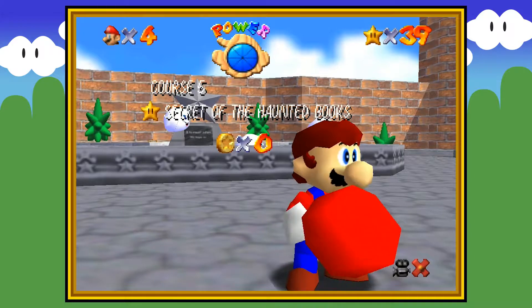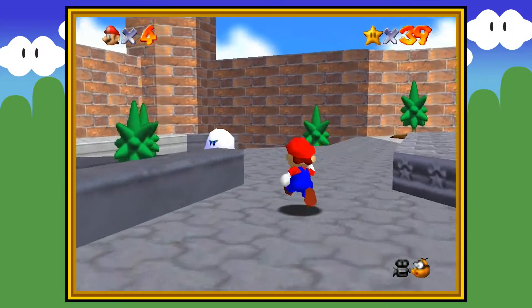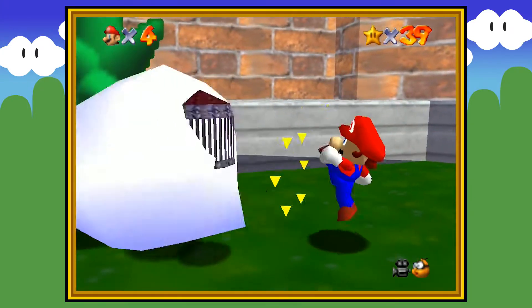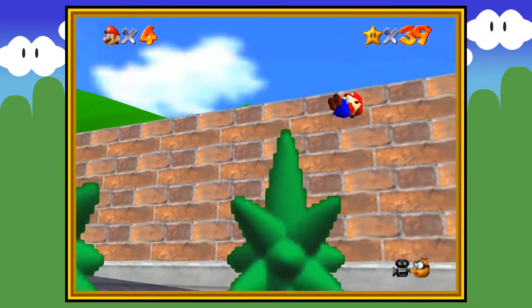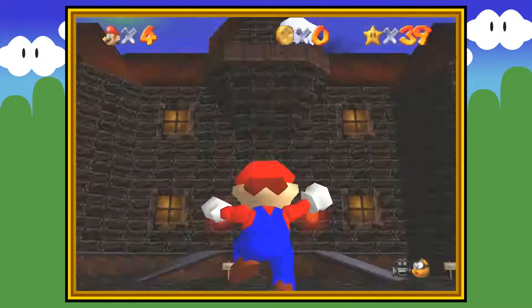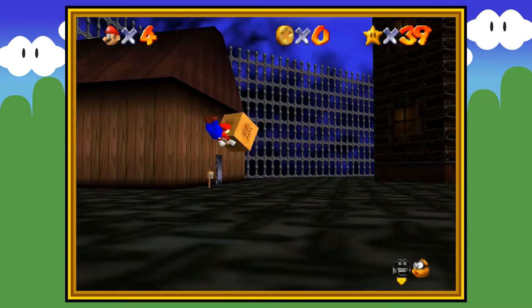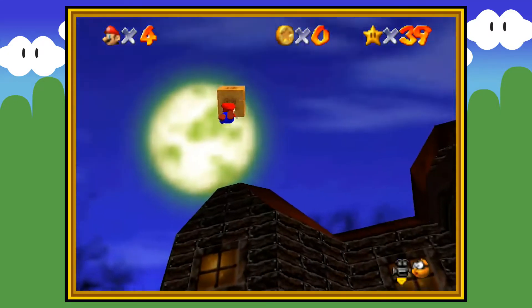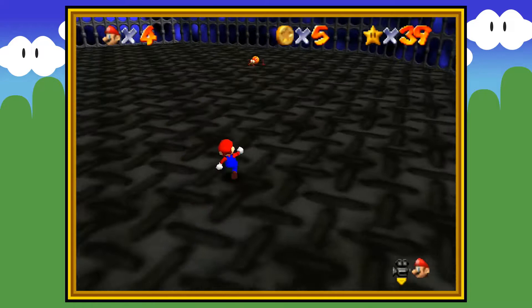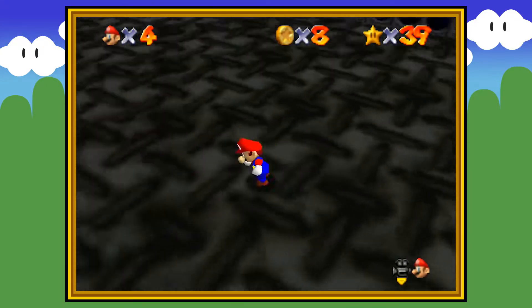All right, so that's three stars down. I believe the next one is the red coin star — fairly confident in that assumption. And so we're gonna do the hundred coins like we always, for the most part, have done for getting the hundred coin star. And just because it's a large open flat area I'm gonna switch to the Mario cam because it works.